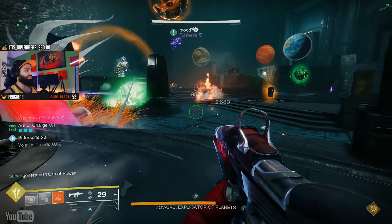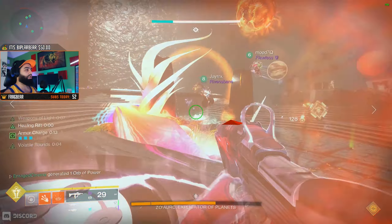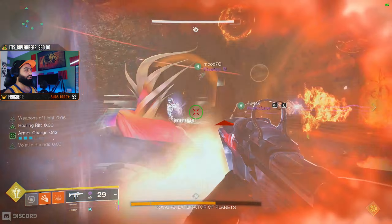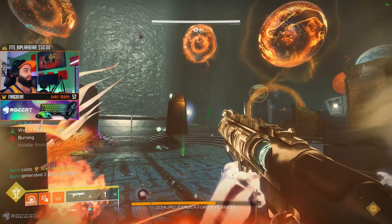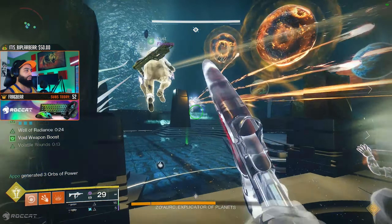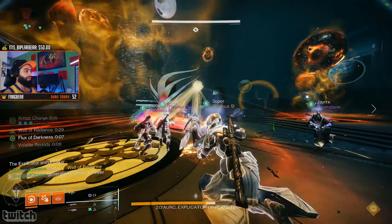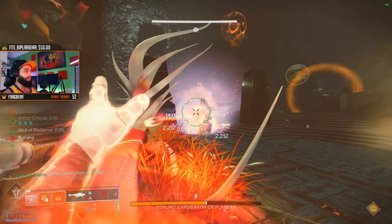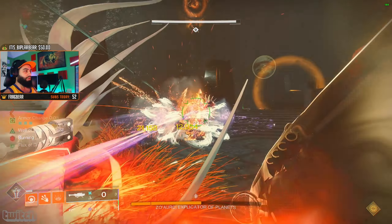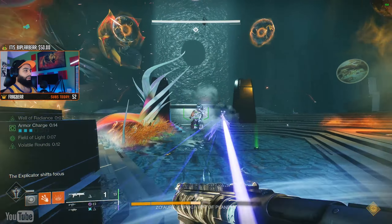Make sure to grab the corresponding planets from different triangles. If the boss picks two dark and one light, grab the two dark ones from different triangles — one from top-right and one from bottom-right — and the light one can come from either direction. If he picks two light and one dark, grab one light from top-left, one light from bottom-left, and one dark from any side. Once those three planets are collected and dunked in the middle plate, damage phase begins.